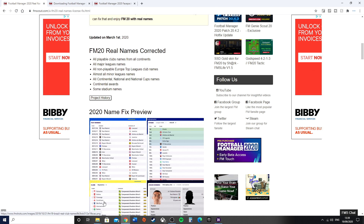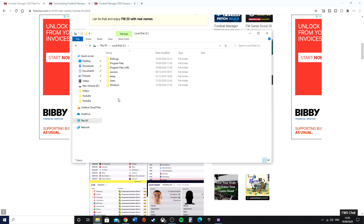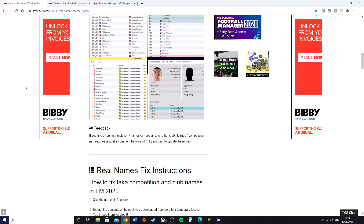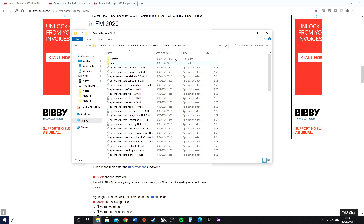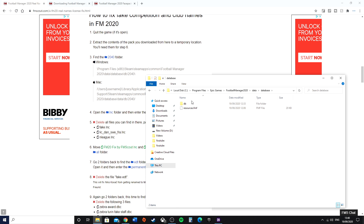If you're using Epic Games it is in a slightly different place. Using the My PC section, go to Local Disk C — it's actually in Program Files, then Epic Games, then Football Manager 2020. The instructions will tell you to navigate to a specific location, referencing Steam Apps and then Football Manager 2020. We've gone a different way: Program Files, Epic Games, Football Manager, and then you go to Data, then Database, then DB, then 2040 — and there you go.